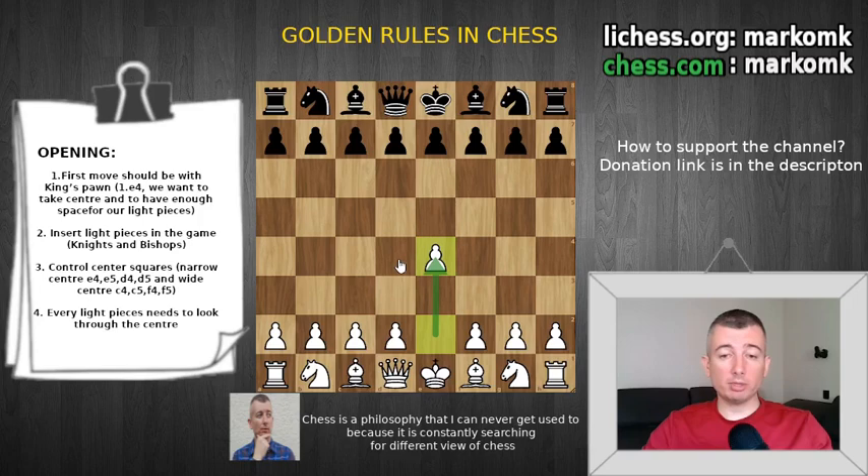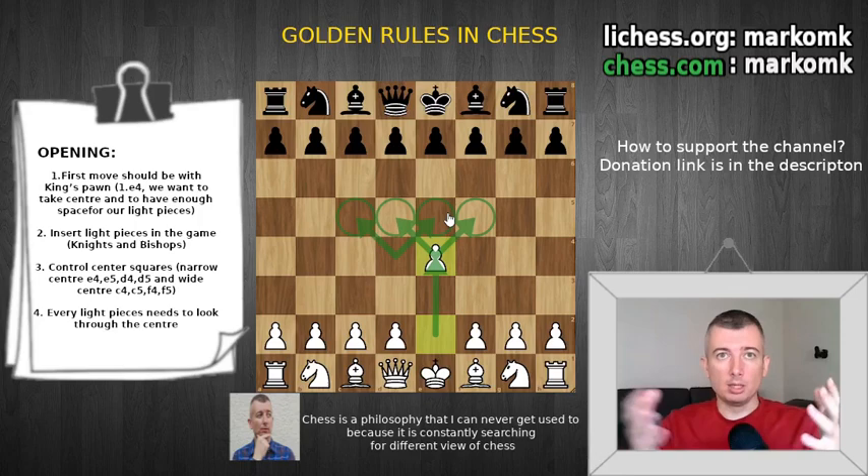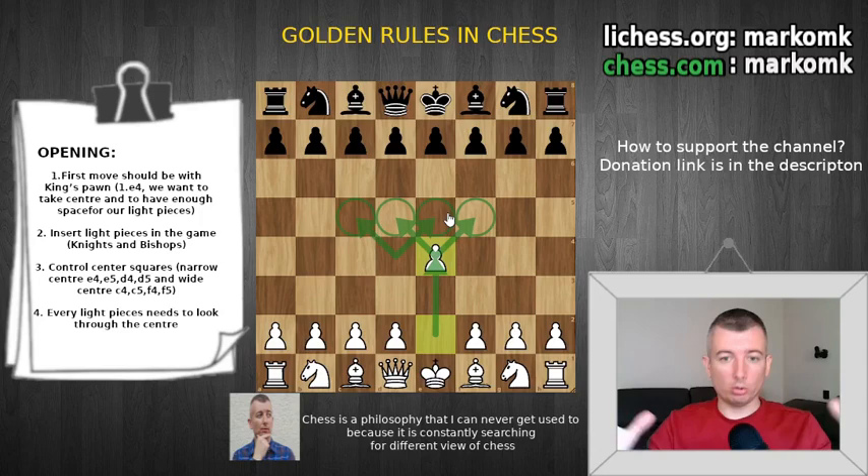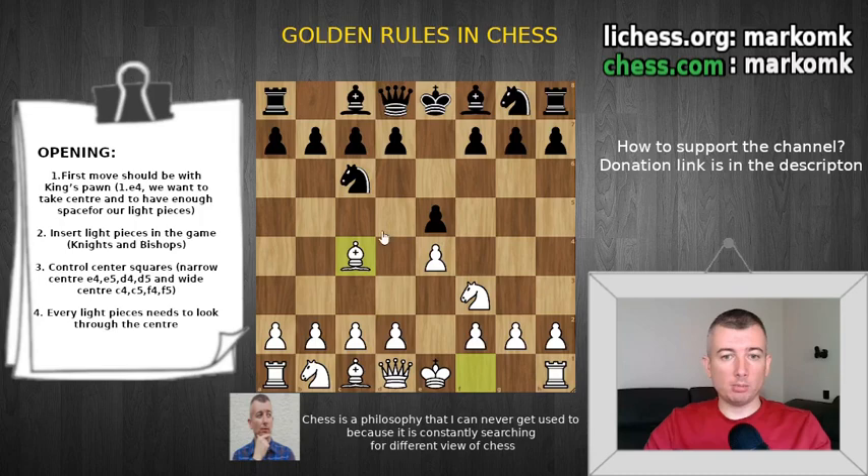After e4, you need to think about how to take more center squares and control the center, because this is so important. If you control the center — like in a battle — you can see the whole area. That is why it's so important to take the center, and your pieces will also control those squares.